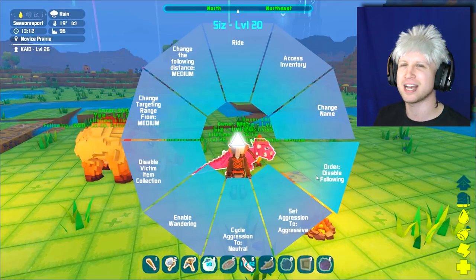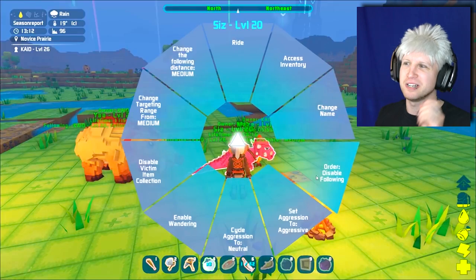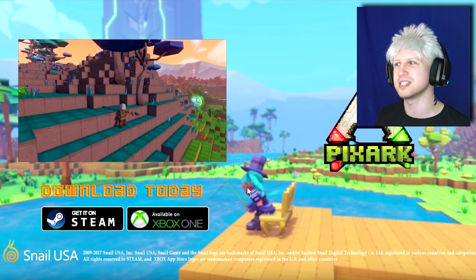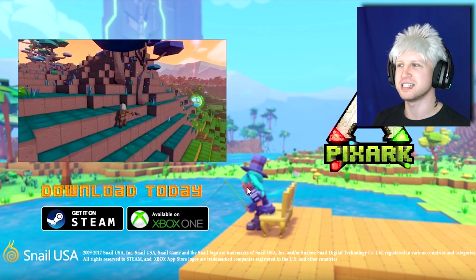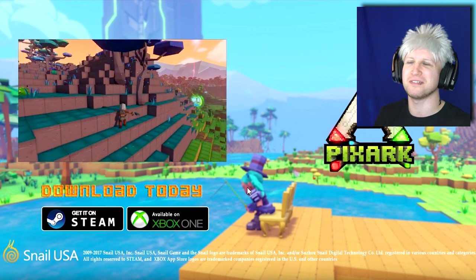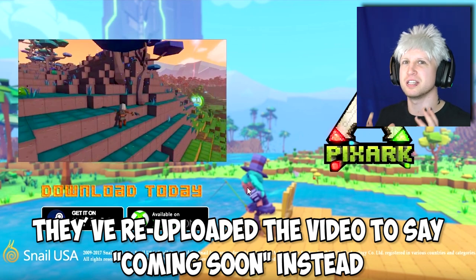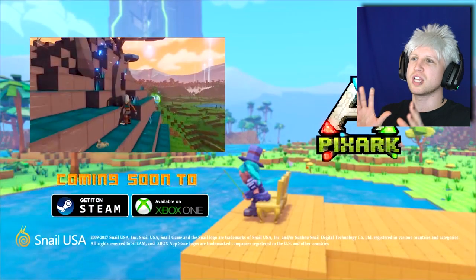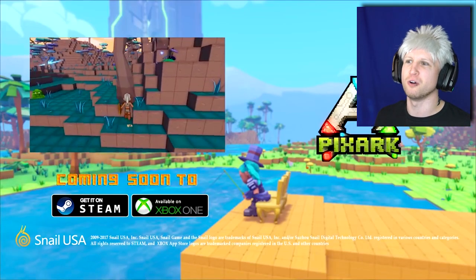One thing I want to say in passing because it keeps coming up: I don't know why so many people are constantly commenting that Pixar is a ripoff of Ark — it's being made by the same developer team, so just to be clear about that. And last but not least, I thought this was interesting: maybe this video wasn't supposed to be released yet, because they actually say 'download today on Steam and Xbox One.' We know for a fact the game is going to release more than likely March 27th, because that's the release date listed on Steam when you look at Pixar through your Steam wishlist.